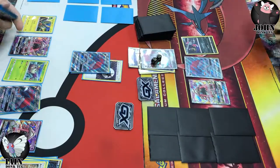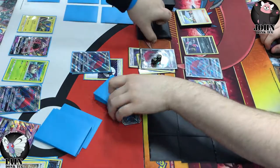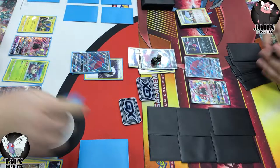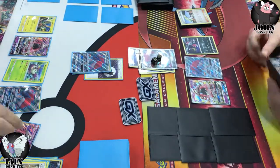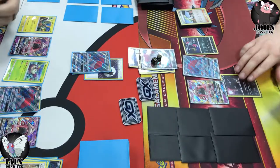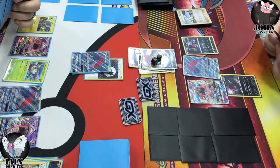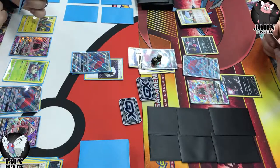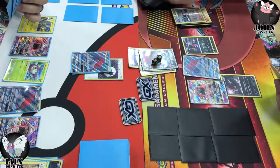Golisopod's gone, the Grass energy's gone at this point and I think at this point I'm in a lot of trouble — although I'm one prize ahead technically, the game certainly didn't feel like it. Getting another Zoroark down on the bench — a bit awkward with my space, I didn't really have a lot of space for my bench so I've just had to pile them up. There's a Trade there, getting rid of the Brigette.